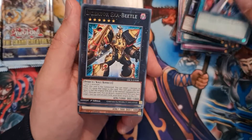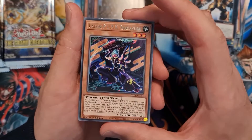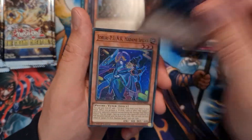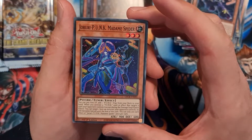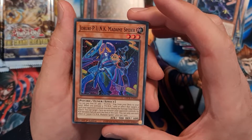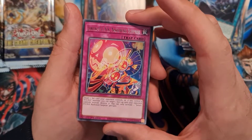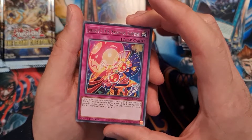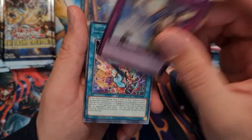Hidden Armory, Insecta Exa Beetle, Yukio Punk Shara Kuzai, and a super rare Joruri Punk Madame Spider. Ties of the Brethren, Joruri Punk Nashiwari Surprise, Solemn Strike.